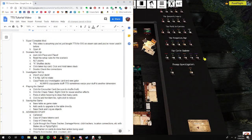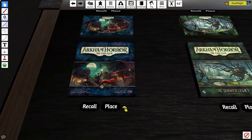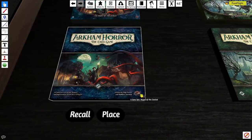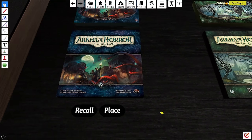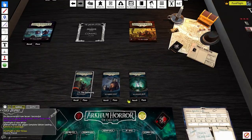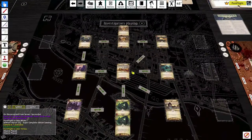First we're going to set up the scenario. What makes this mod so good is that you can just hit Place. This is a new addition as of spring 2019, and it's the greatest thing ever. We're going to play Midnight Masks — I'm trying out a solo deck, so I'll do standalone Midnight Masks. I hit Place on the Night of the Zealot campaign, it populates the area with the different scenarios, I click Midnight Masks, and boom — instant map.